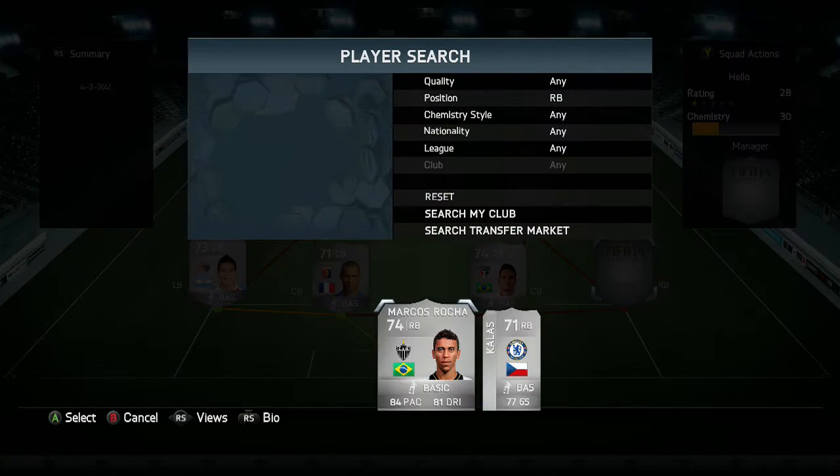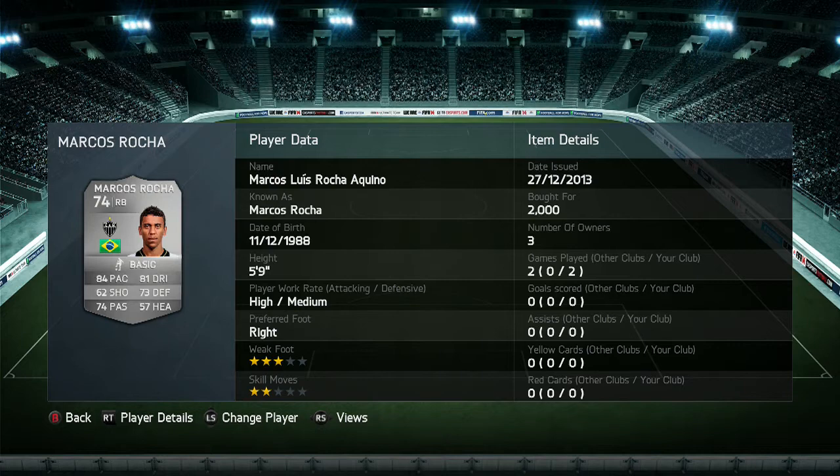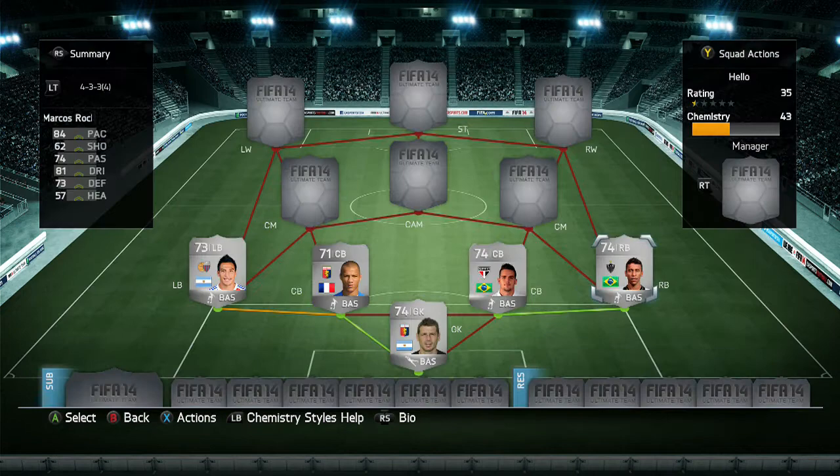At right back we have Marcus Rocha. 84 pace, 81 dribbling is why I brought him. I thought he had to have 4-star skills, but I didn't look and he only has 2-star skills which is a bit of a let-down. But he's a really good right back with good pace, dribbling, defending and passing. He's just an all-round decent right back.